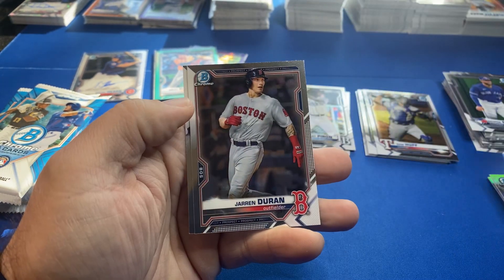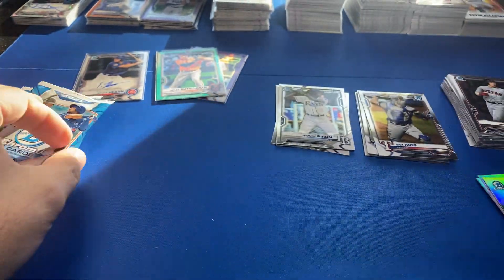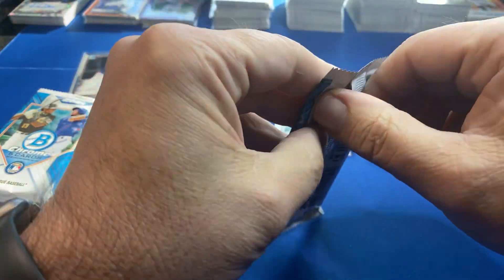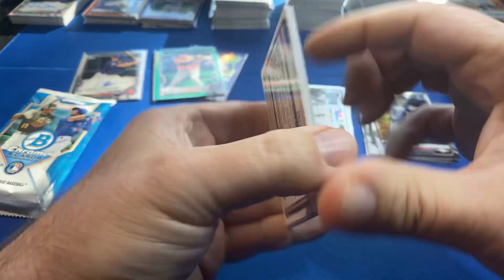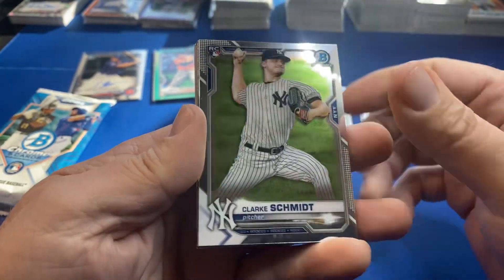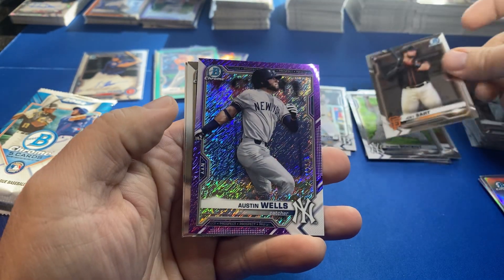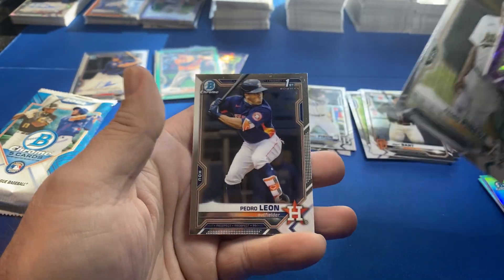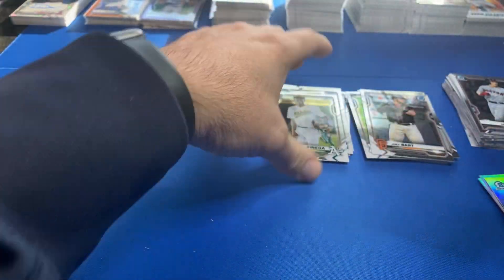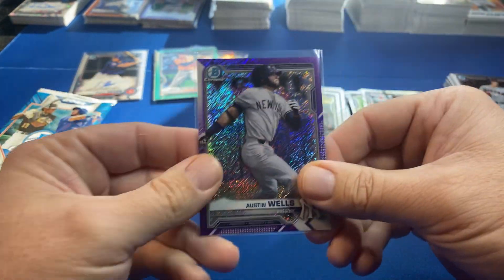Davis summer camp, Duran. So first and second pack — nothing. If you really have a case of this, maybe the first couple packs you don't even open. Now we should have a rookie and a first in here — that's been the theme. And it looks like we got a hit! Here's a rookie purple: Austin Wells, Yankee. And there's a first. The pattern continues — first two packs nothing, then you hit the third pack and you get rookies and firsts.